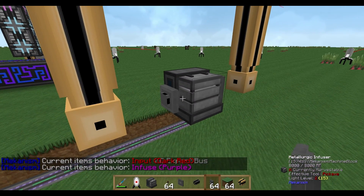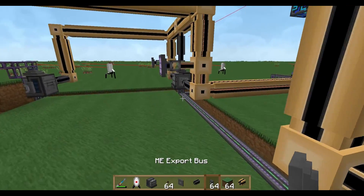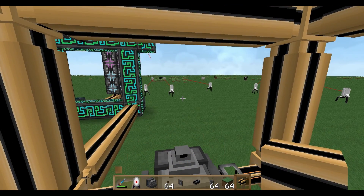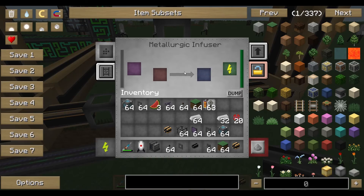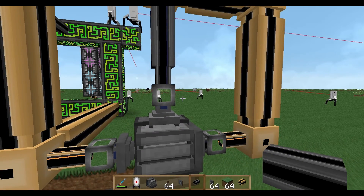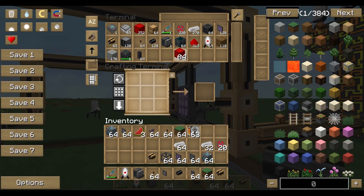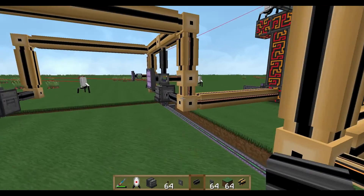On the left side we need infuse, on the top we need export, and on the right side we need the import side — that's the red side. On top we put our import bus which gets produced items out of the machine. On the left side we have our export bus exporting the infused material, which is redstone in this case. On the right side we have our ME interface which stores our recipe.